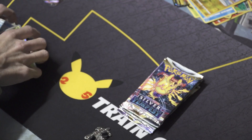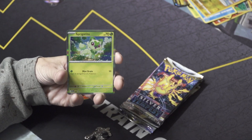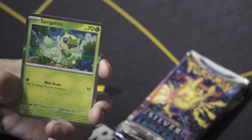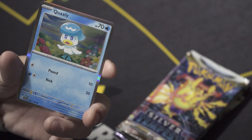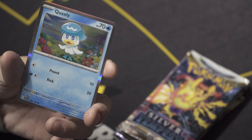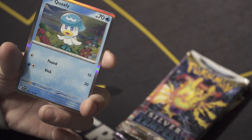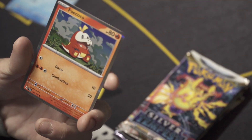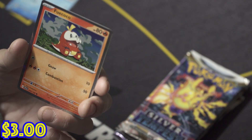We can punch it in a little bit more for promos. Sprigatito holo promo number one for Scarlet and Violet — SVP. Quaxley, SVI English, so this is going to be from the main set, a holo from the main set. And this will also be from the main set — holo version, Fuecoco. Hell yeah, nice holo promos.